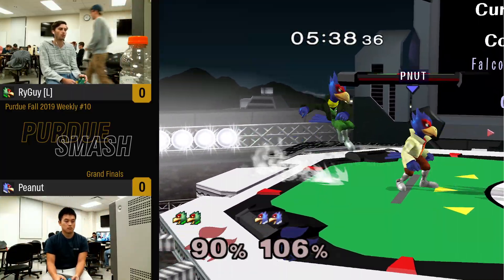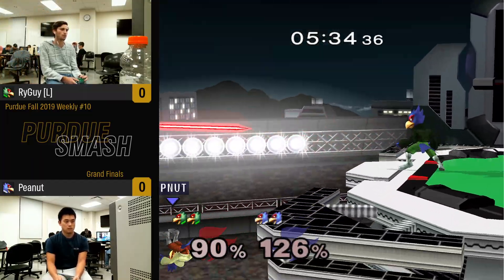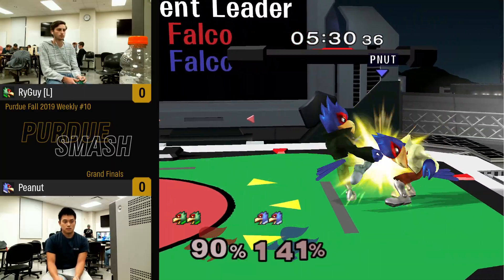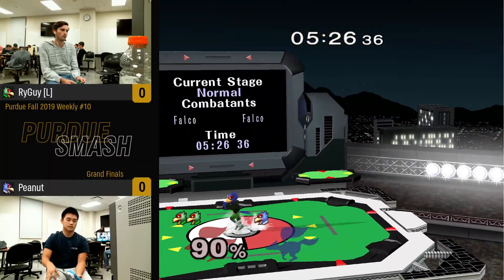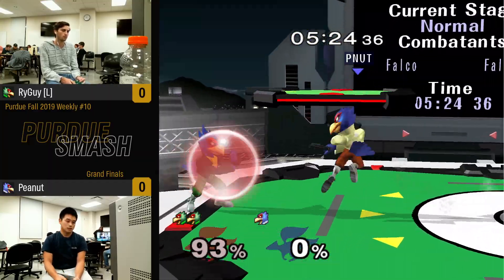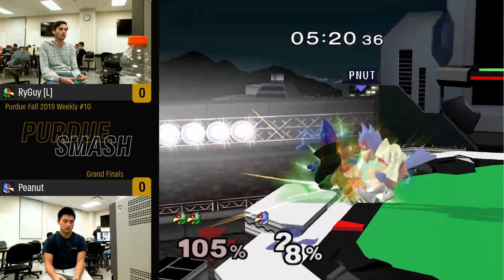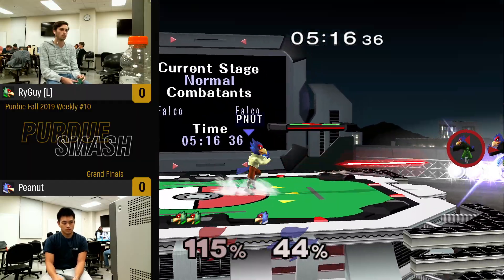Ledge dash, but we have a clip on the shield — a little bit of a shield stab there. Mix-up city, gets back, gets the grab. I was gonna say probably up throw, maybe forward throw — there's a forward throw, and he mistimes it. He actually had that, but just did not get the timing correctly.